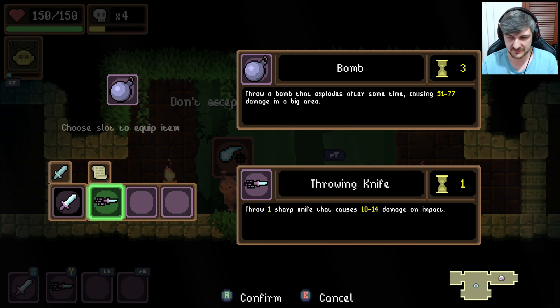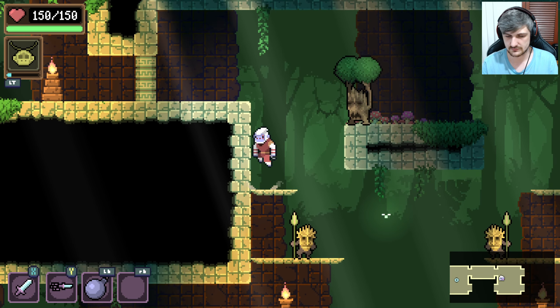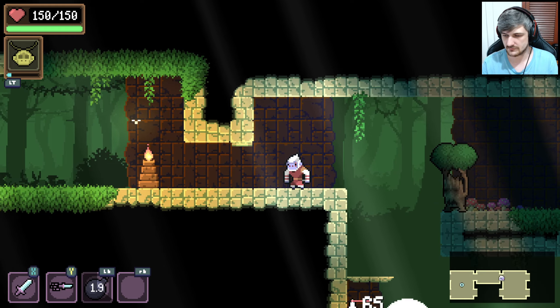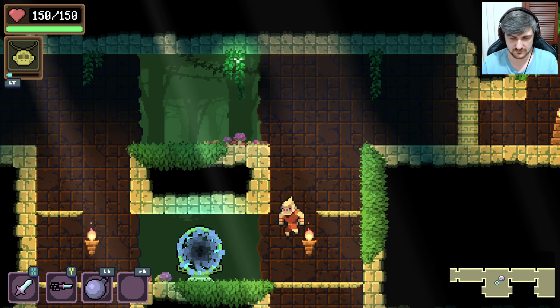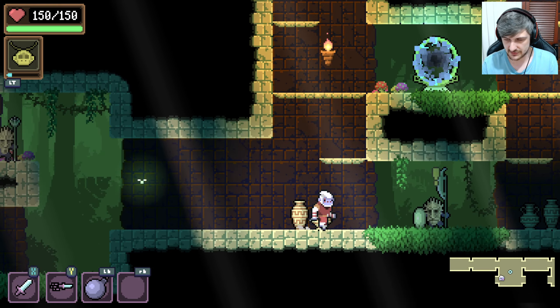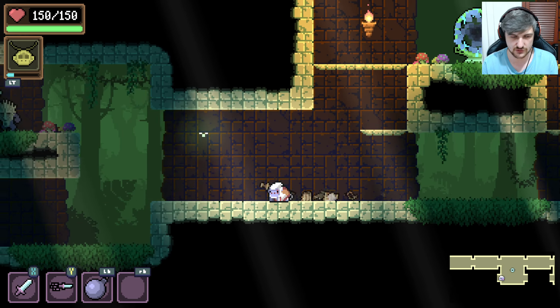Homing orb or bomb? Definitely want a bomb. So we don't have mana, we just have cooldowns, which is pretty cool — which is pretty cool-downs.